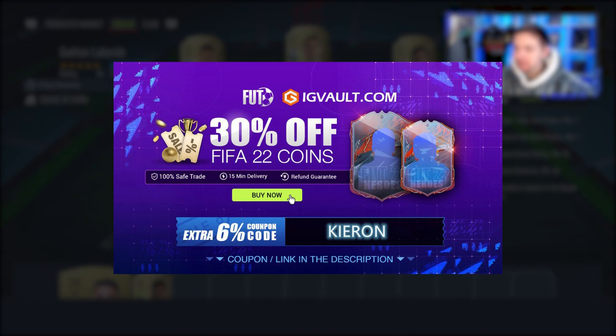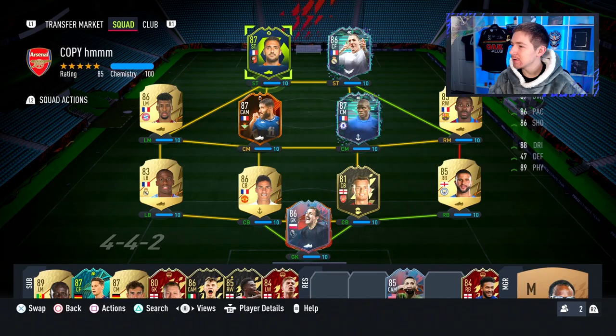If you need some coins to improve your Ultimate Team, the cheapest place to get them is at IG Vault — there is a link in the description. And if you use the code Kieran at checkout, you'll get yourself an even bigger discount off your order.